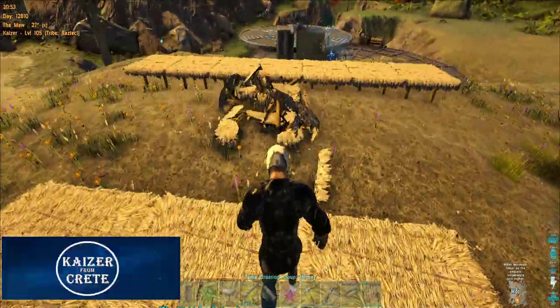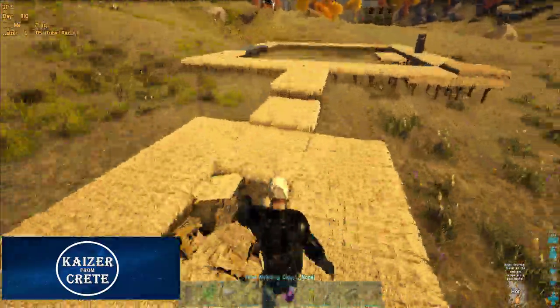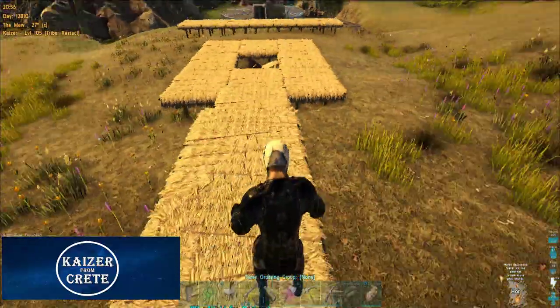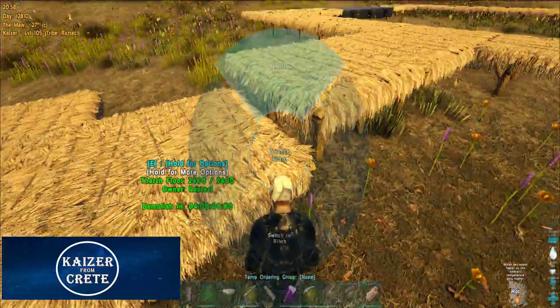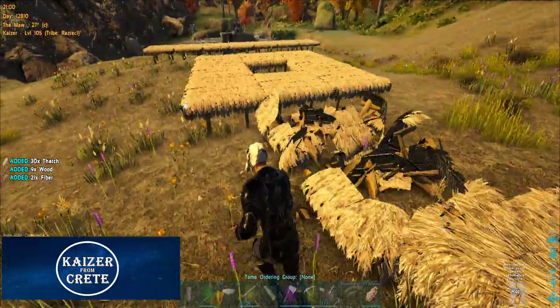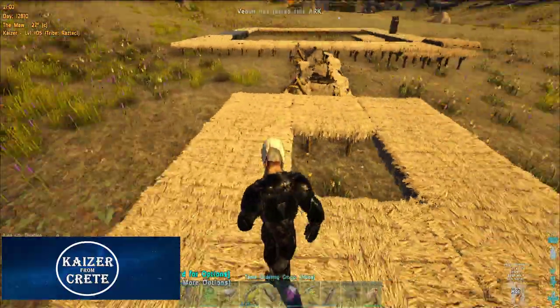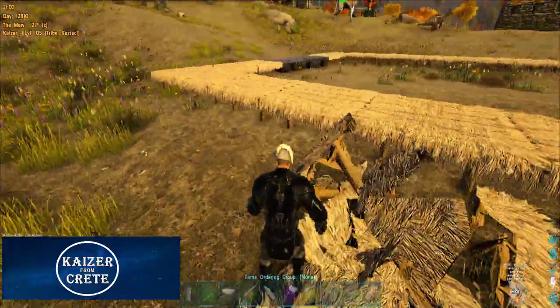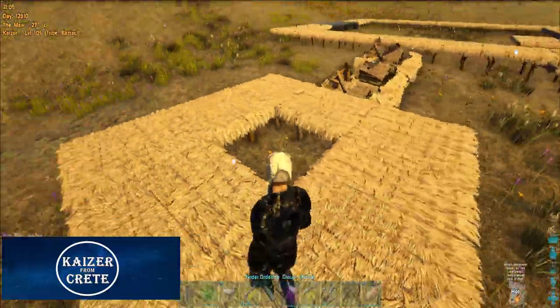This is the turret tower right next to the teleporter. It's not gonna be too beefy — maybe 10 turrets — but before I can finish the main teleporter design, this tower should help keep us safe here.